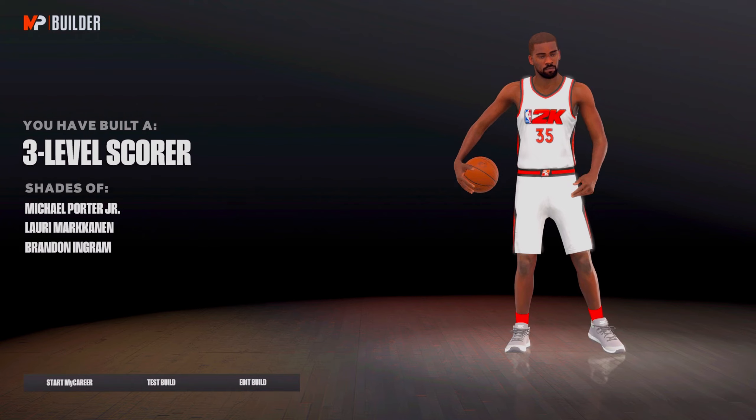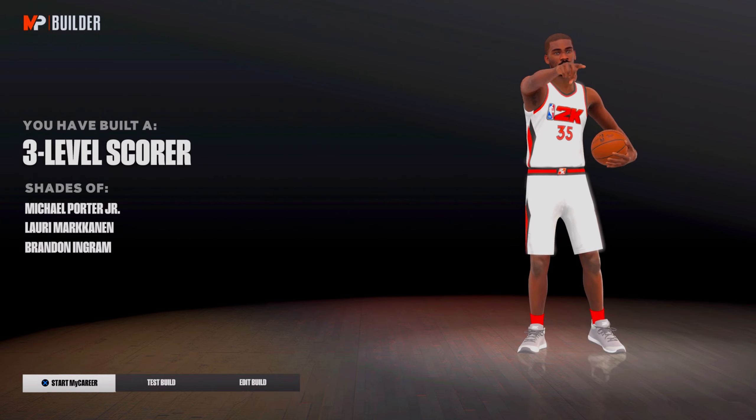For the badge setup, go shot creating first and sharpshooting second. Click finish and you do get three-level scorer on this build. Let's get into some 1v1 gameplay with the 6-foot-11 Kevin Durant build featuring Hall of Fame quick first step.